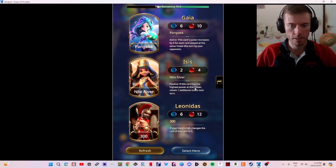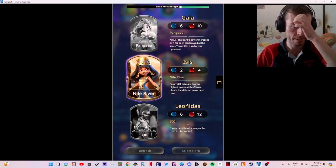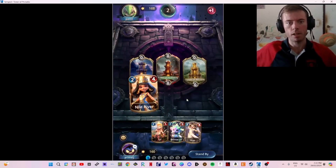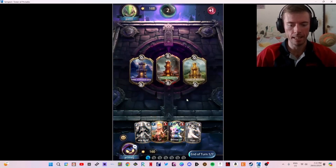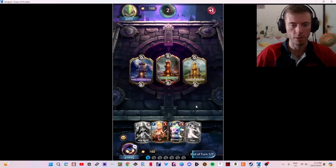If this card has the highest power at this tower, pay one additional mana next turn — I like that. I'll play it because it's a low cost card. My other cards have group effects, so if you play cards in this lane like Idan, at the end of each turn the power of one of your cards in this zone increases by one. I'm trying to do the swarm power group effect and put pressure on the opponent.